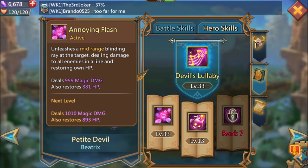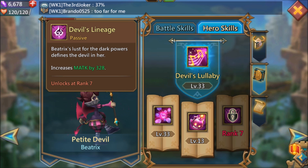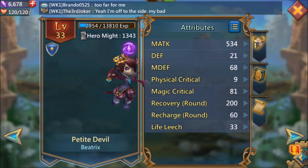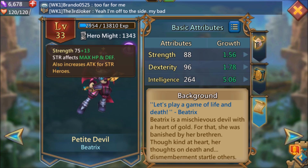Next: Annoying Flash — active, unleashes a mid-range blinding ray at the target, dealing damage to all enemies and restoring own HP. So not only does she do AOE damage and a stun, she can also restore her HP by dealing damage. Then Prank — active, lobs a bomb at the target dealing damage and magic damage for 6 seconds: 674 magic damage, plus 597 magic damage per 1.5 seconds. Last, Devil's Lineage — passive, increases magic attack by 328, unlocking at rank 7. Her base attributes: Strength 88, Dex 96, Intelligence 264.